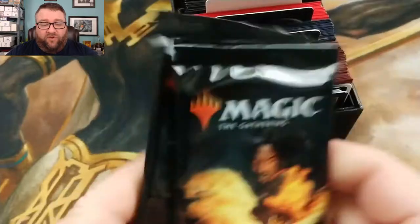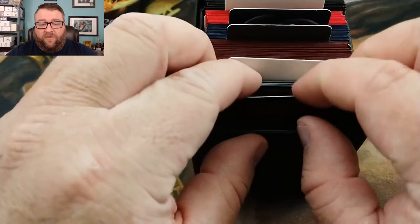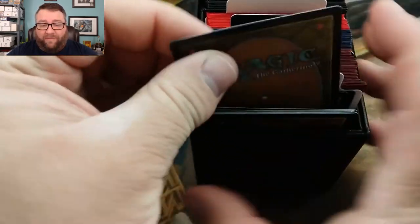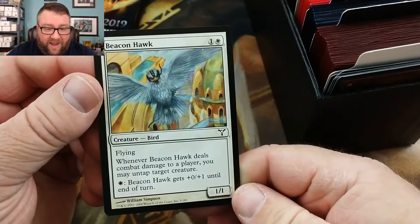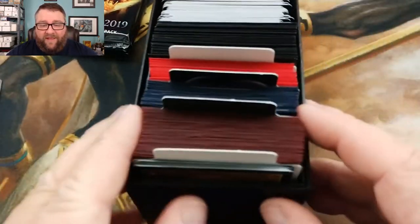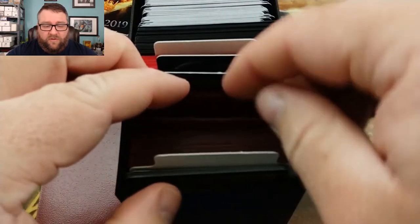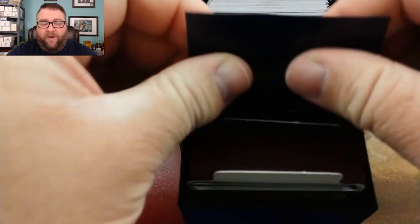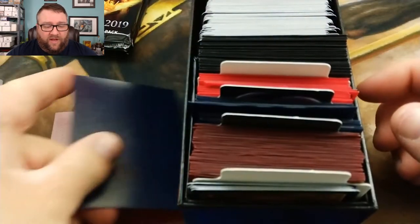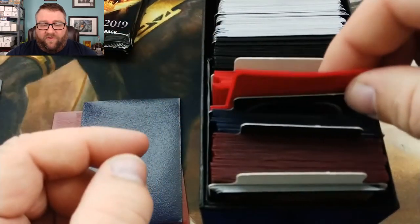We do have the two packs of standard here, which we'll put aside. So this is everything Matt is going to get. We're going to randomly pick everything out of this. This is the card we're going to sign — we're going to sign a Beacon Hawk, put that off to the side. Then he gets not one but two rares, an uncommon or common worth at least a dollar or more, and then a random foil type.